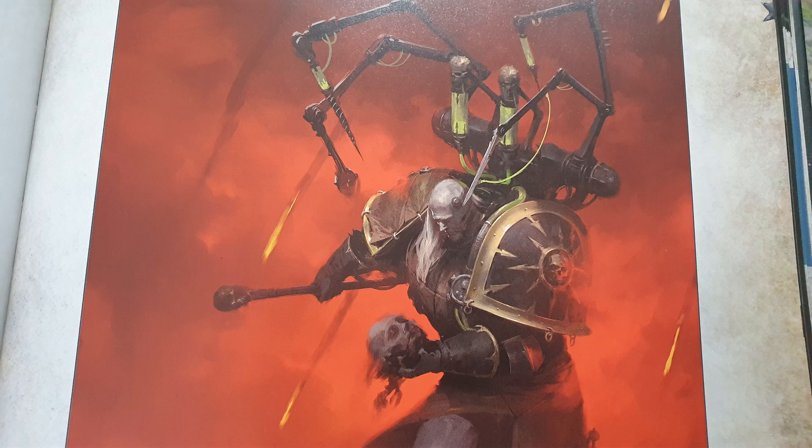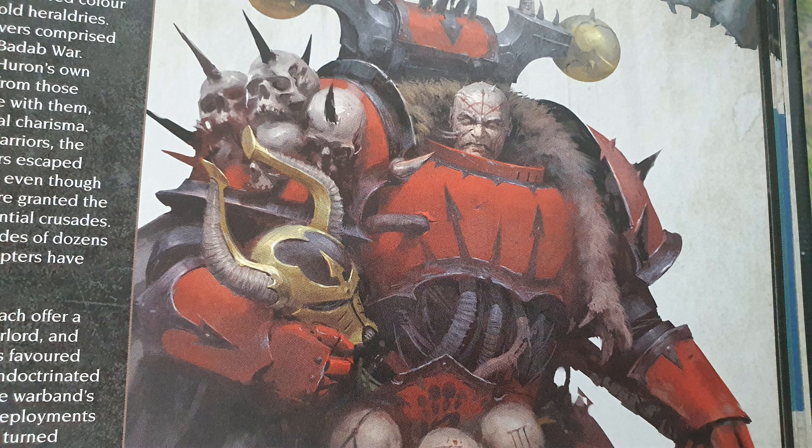There are a couple of other units missing from this book — Mutilators, the close-combat version of Obliterators, are not in here. The Greater Possessed is not in here either. I've got a friend, Alex, who over the last year built up a Khorne Berserker army using the old Chaos Space Marine book. In his army he's got six Mutilators — he deep strikes them in and goes charging in. He also runs the list with two Greater Possessed, and he can't use that list right now.